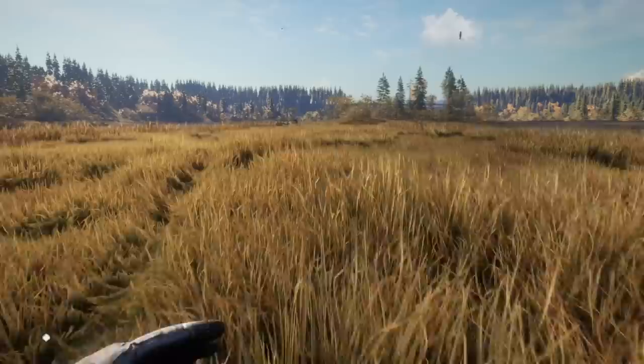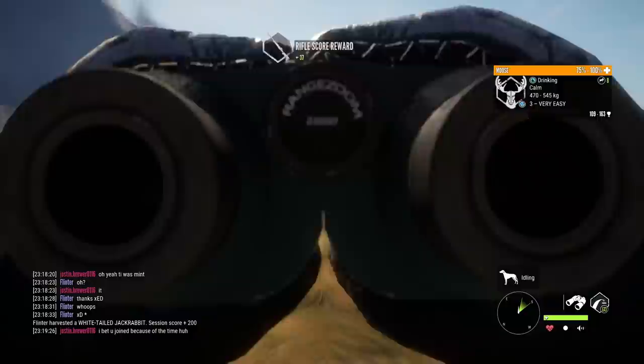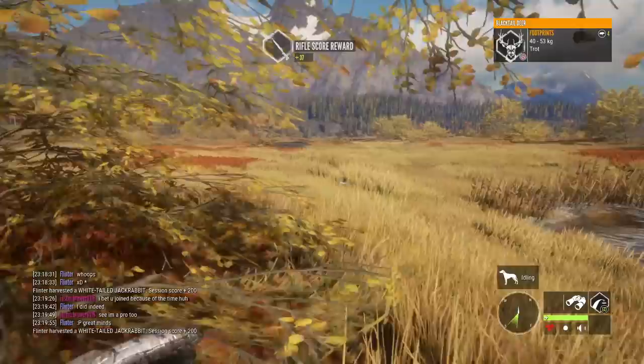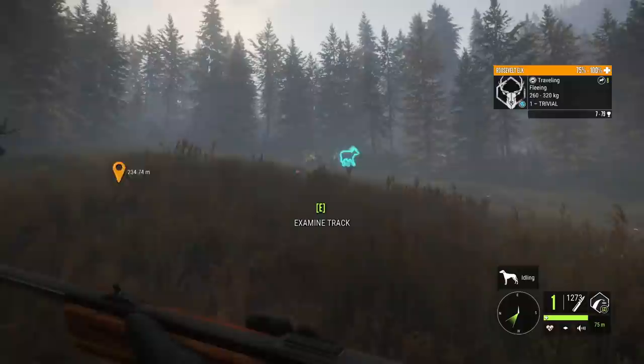We can go back and get our tiny one and hopefully be back on our way to moose hunting — there's a couple around here, but none that are huge looking. And finally back to our little level 1, 3.3 score. I saw this track and just knew we had to track this guy down — a 7 to 79 level 1 bull Roosevelt Elk.